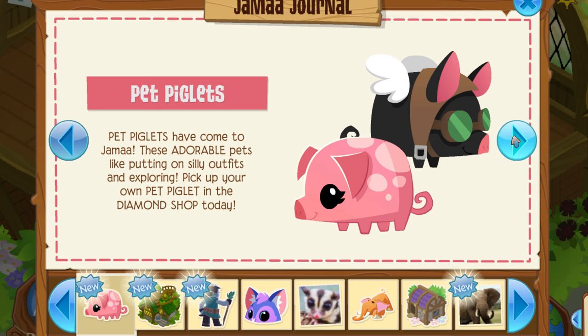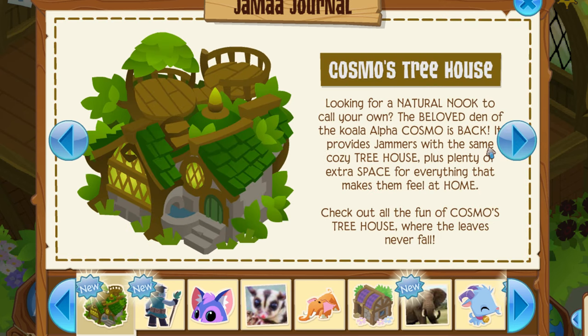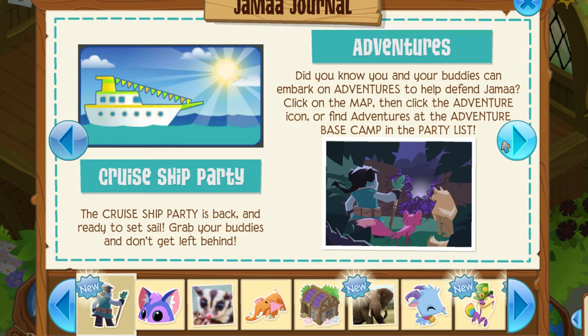We also have pet flying pigs as well as normal pet pigs — a lot of pigs with this update. I don't know if there's a National Pig Day or something that may be why they're doing that. Then we have the Cosmos Treehouse, always cool to see this den come back, as well as the smaller version. I do love the alpha dens. And then we have the Cruise Ship Shark party back once again for the start of the spring and almost-summer season.